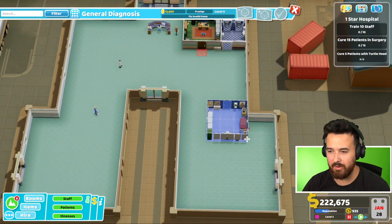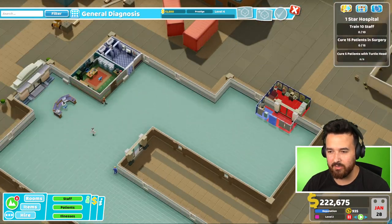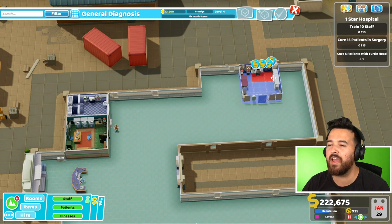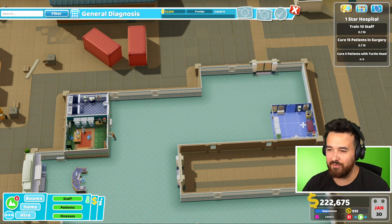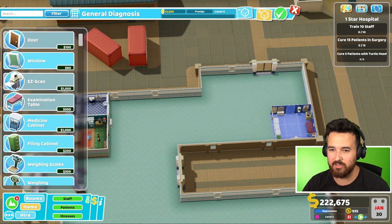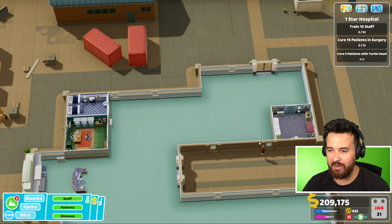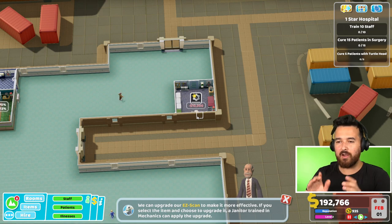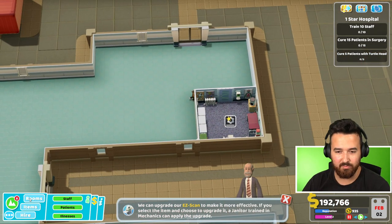If we have GP here, maybe we can do other diagnostics down this end. What is this size? Why did they put the door there? They do it on purpose. If I put them on this side, I've got general diagnosis. Get a janitor, which has like everything, which is probably quite expensive, but we'll do it. Easy scan - upgrade right away, so it's going to be even better. Then we're going to get cardiology right there.